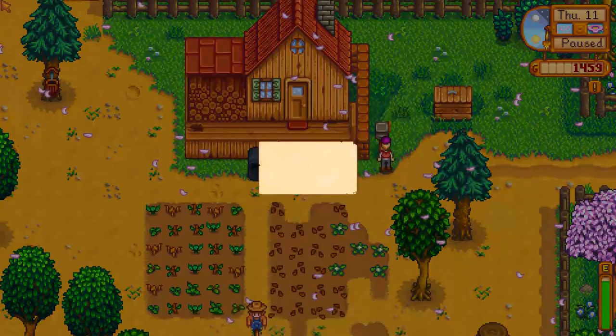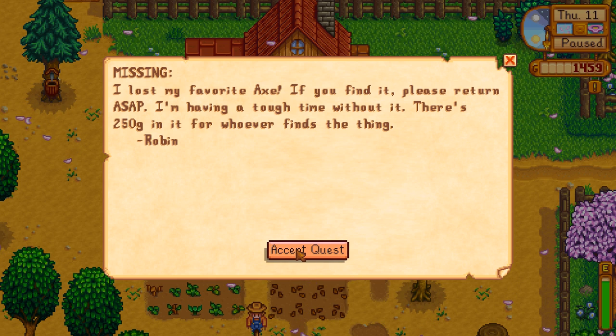First things first, something in the mail. Robin lost her favorite axe — that's a great quest, because getting another 250 gold is super helpful.